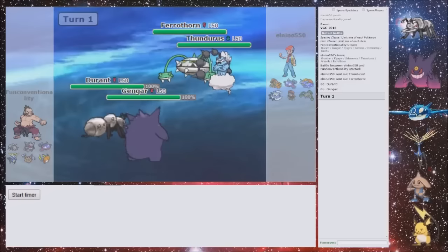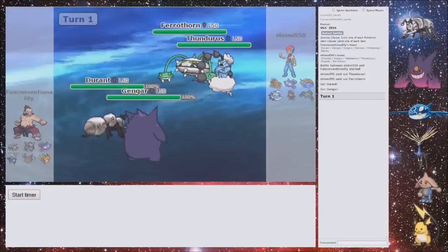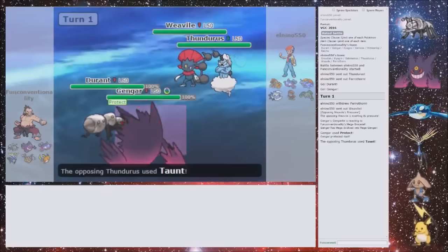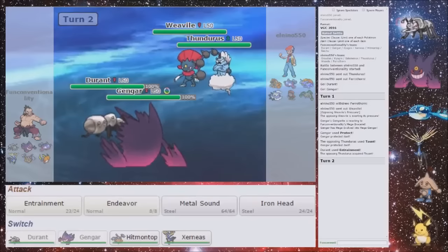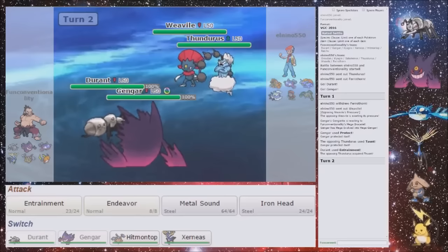The worst case would be he Taunts my Durant. I'm hoping he Thunderwaves my Gengar — that would be preferable. He does switch into Weavile. So that was alright — now don't Taunt my Durant. Yes! The right one. So now you're not a Prankster anymore. You will be able to attack this turn though. I will get KO'd to a Knock Off and Thunderbolt, won't I? That's not so good. Maybe not if I go into Hitmontop though.